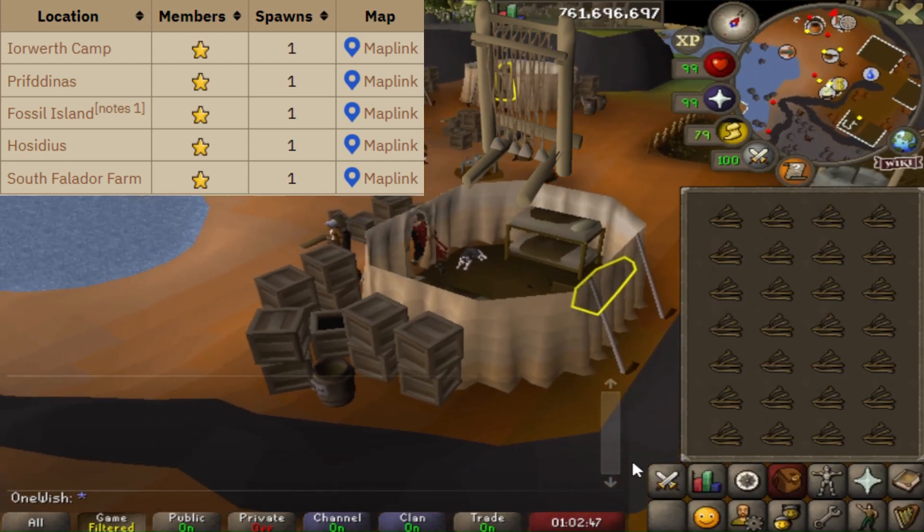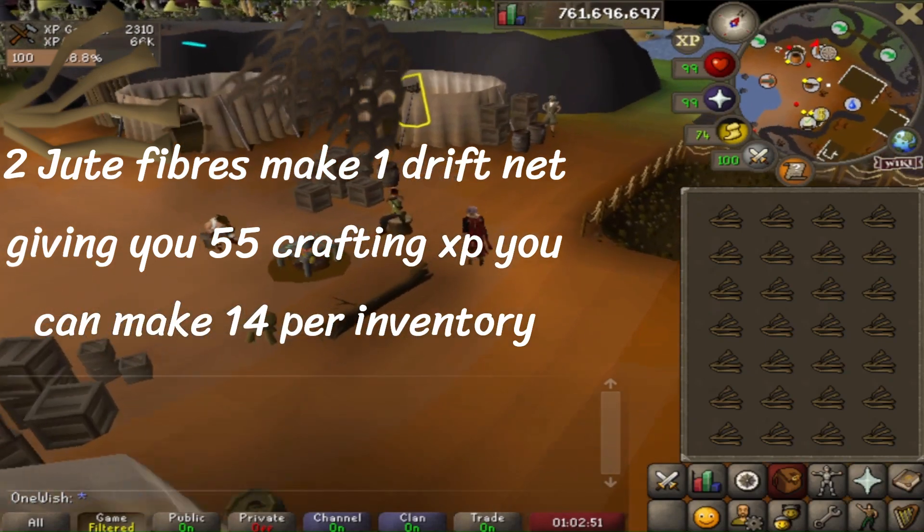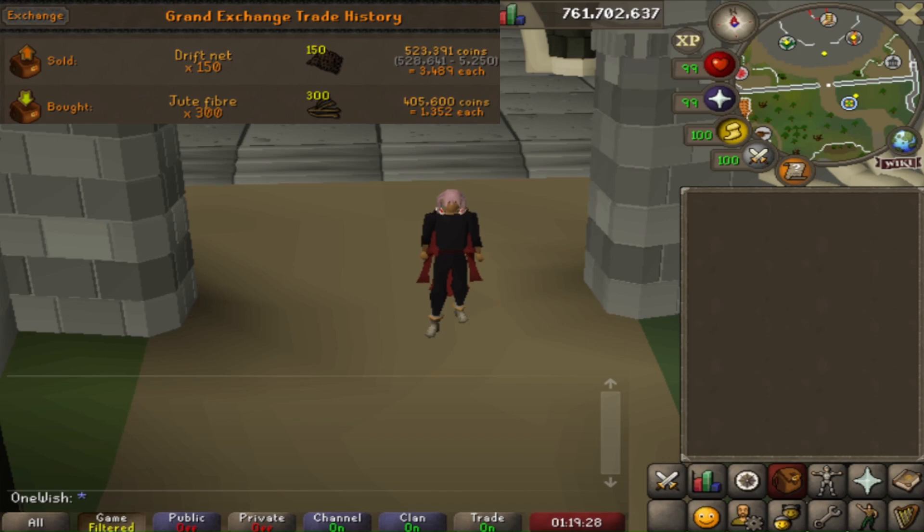You can find other locations that have looms, but the one on Fossil Island is closest to a bank. Two jute fibers are used to make one driftnet, giving you 55 XP, and you can make 14 per inventory.